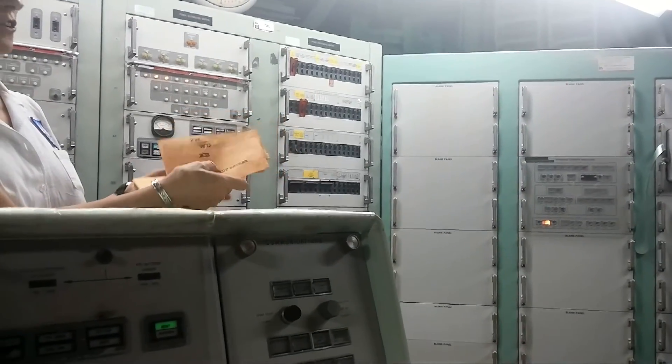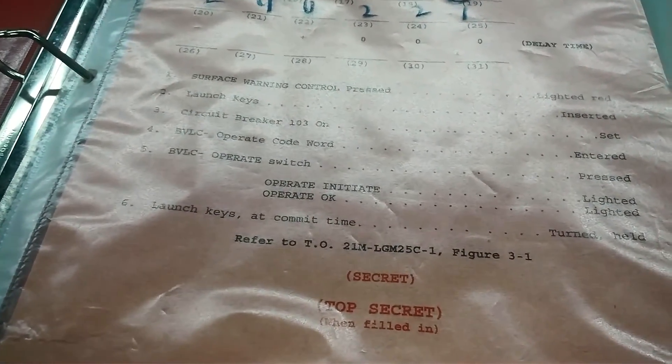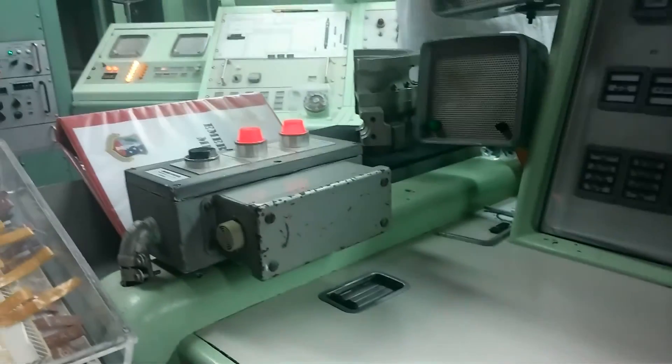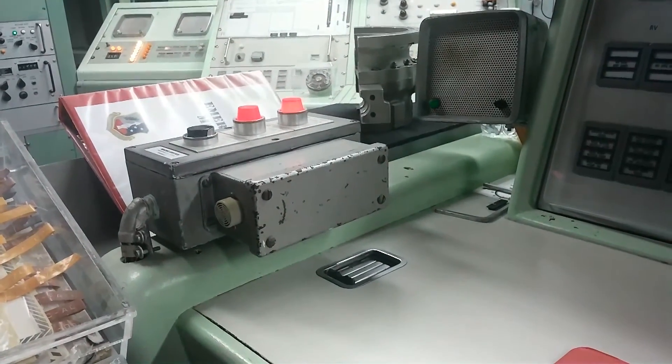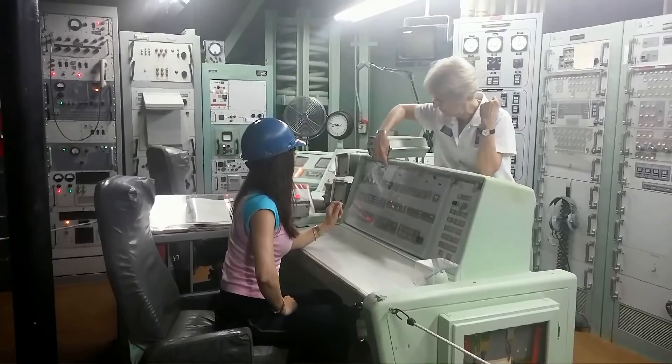We each know our own combination and we don't know the other person's combination — we don't tell anybody our combination. The message that just came in tells us which envelope to open. We open the envelope, pull out the card inside. There are five characters inside; we compare those five characters with the next five in this message. If they agree, we know we have a valid order to launch our missile, and we know it came from the President of the United States.